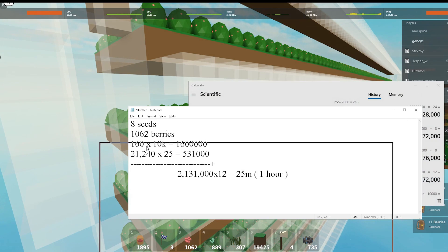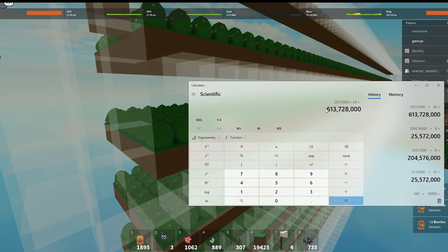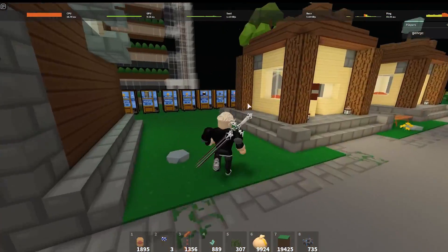If you're lucky and get more berries and seeds you'll earn even more. You can get 600 million coins per day going AFK, and if you do this for a month that's 18 billion coins — which is really awesome.